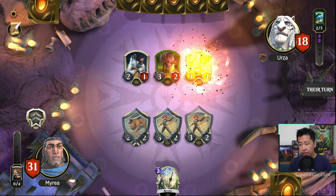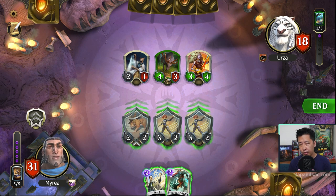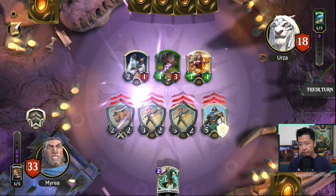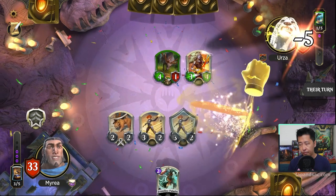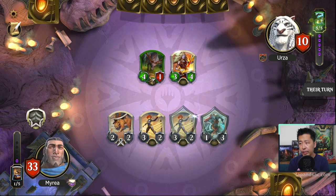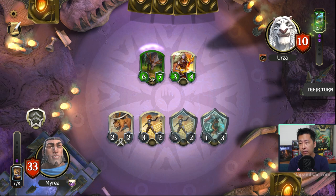They got a Stoneforge Mystic which is very big. Probably stun the Stoneforge and then just attack with three creatures. We're down to 10, but the question is can we actually survive long enough? I think for any deck adjustments, we definitely need to find more ways to stun the enemy or give creatures armor so we can have more creatures alive on the board, because Gideon's creatures are so small and weak that they just die to any blockers.